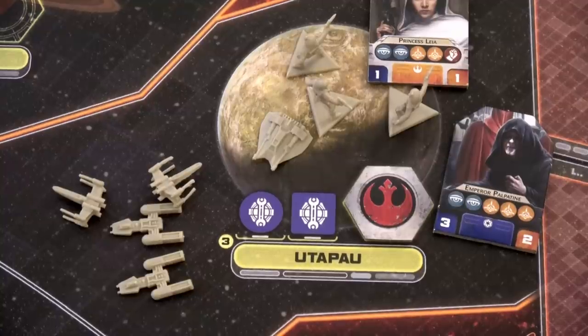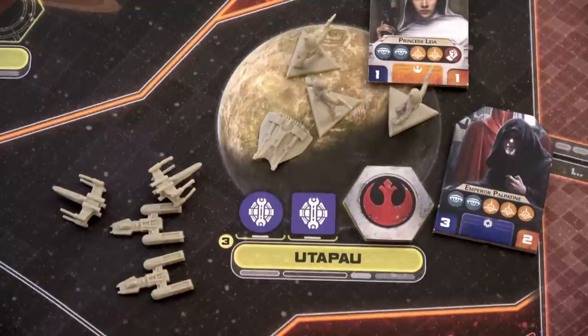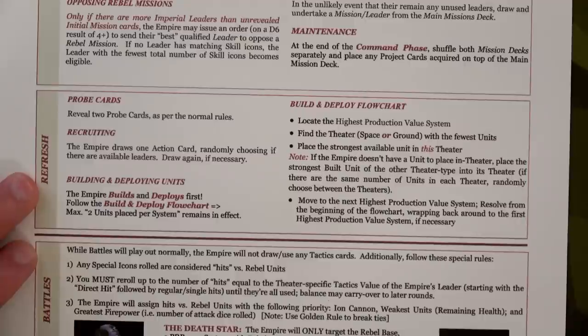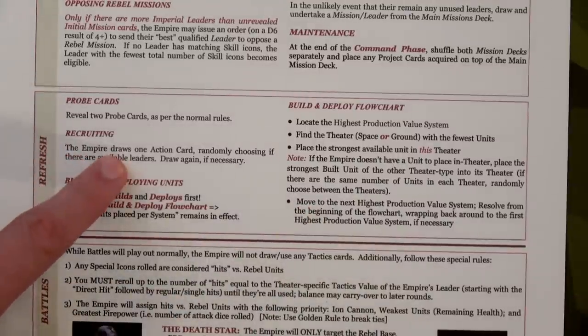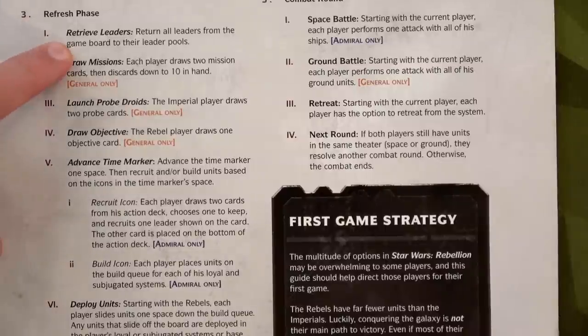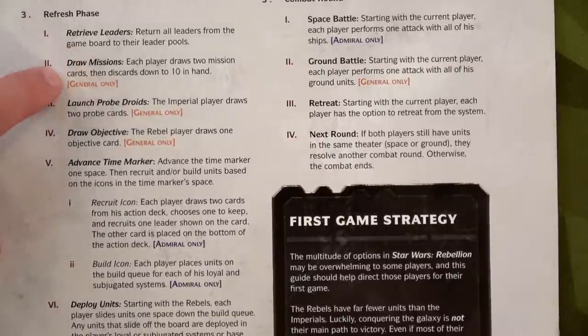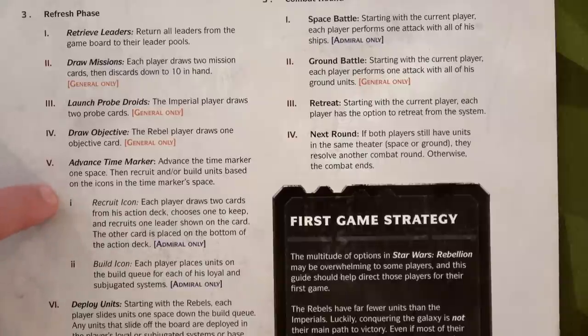How I know to place that in build queue three is that number right there on the system card. Some locations have a two or a one telling you where in the build queue to place units when you produce there. Now we move to the refresh phase. There isn't much different for the Empire other than buildings and recruiting — they draw one action card and if there's a leader on it they recruit that leader. First, everyone retrieves their leaders. Then just the rebel players draw two mission cards. Then we draw two probe cards for the Empire. We also draw one objective card and then advance the time marker, recruiting, building, and deploying units.